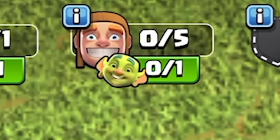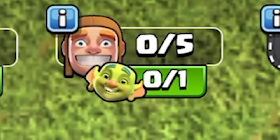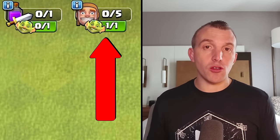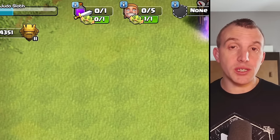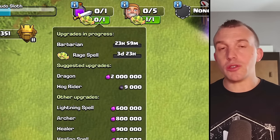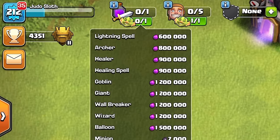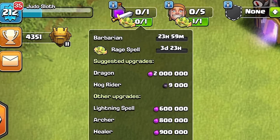There has always been a builder suggestion at the top of the screen so you can easily see from the home page exactly how long is left in your upgrades. This is also now going to be the case from the laboratory, so you can easily see exactly how long is left with each upgrade and also get suggestions on what you might want to upgrade next.